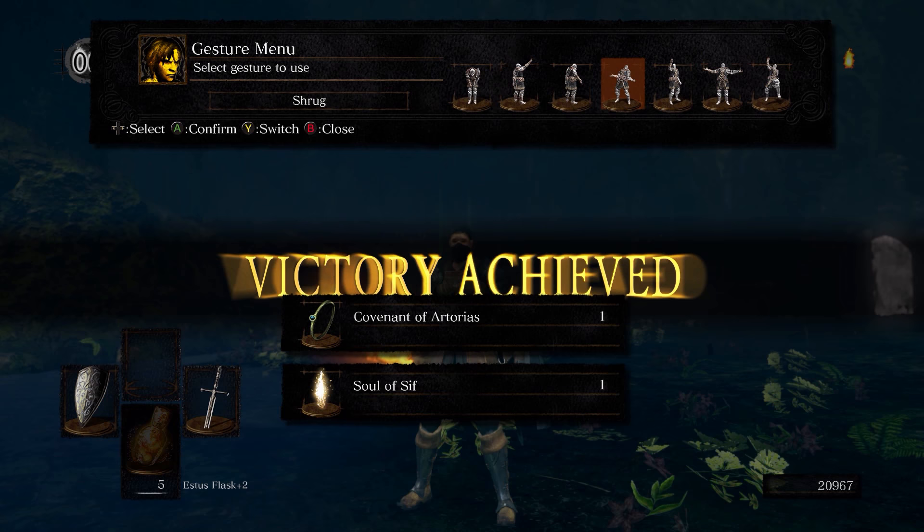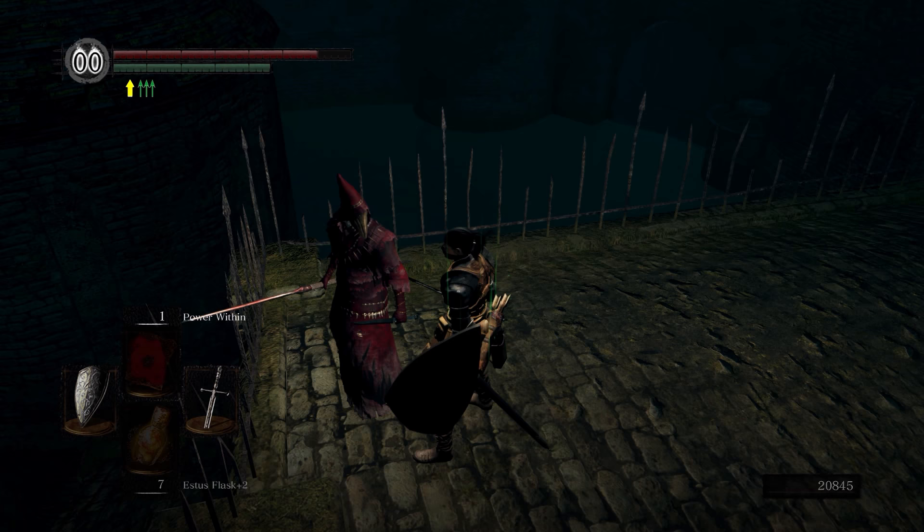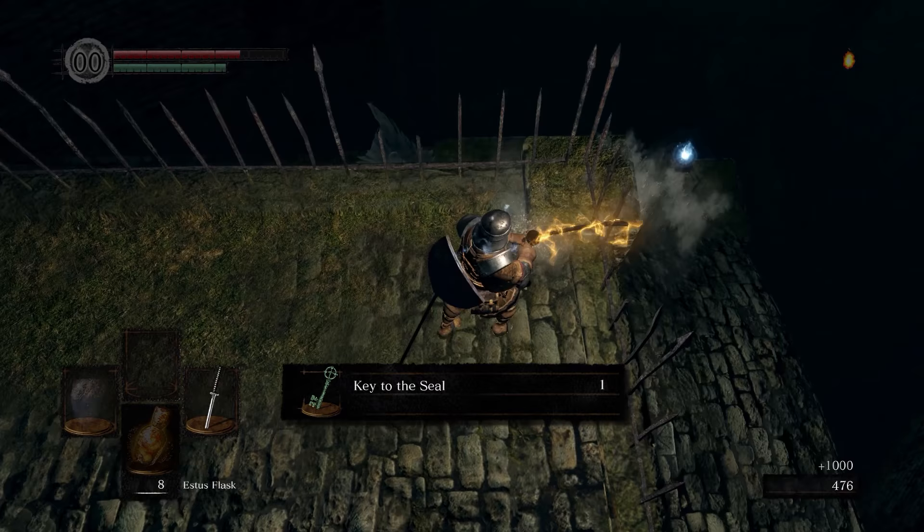Then you need to go to New Londo Ruins, speak to Ingward and he'll give you the key to the seal if you have the Lord Vessel. You can also just kill Ingward to get the key to the seal.